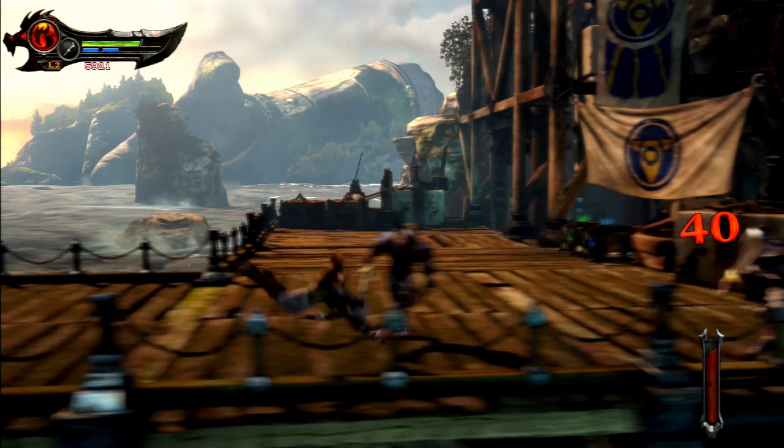Wow, I think that's the first time I've ever seen Kratos save someone's life. I didn't think Kratos had a heart at all. Well, it didn't really look like Kratos was keen on saving him — he just pushed him out of the way so he could use the spear. That's the only reason Kratos pushed him away.